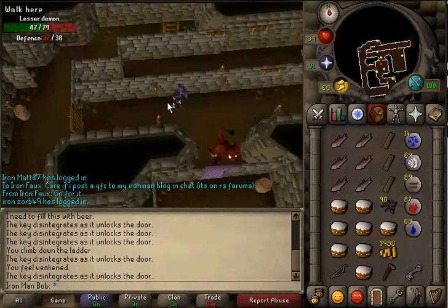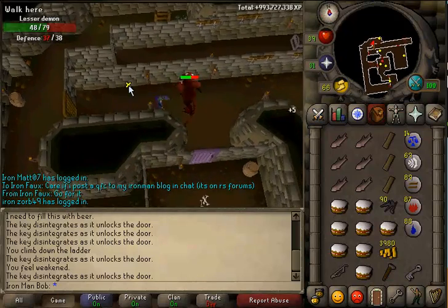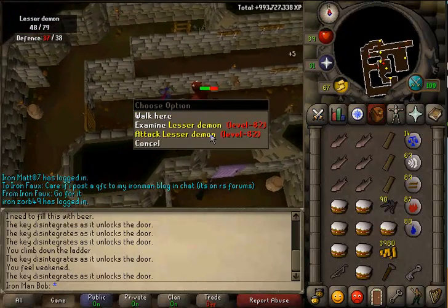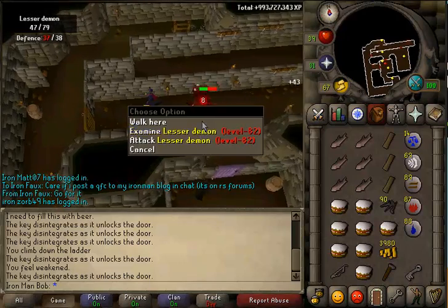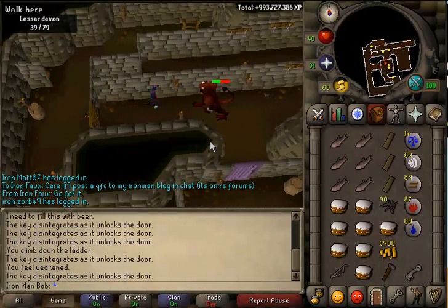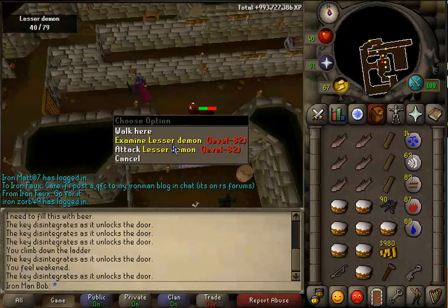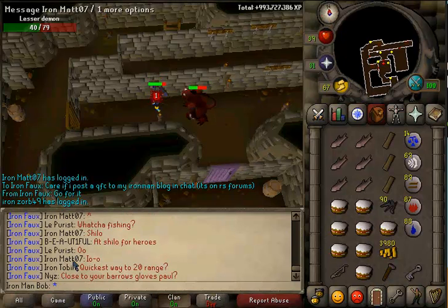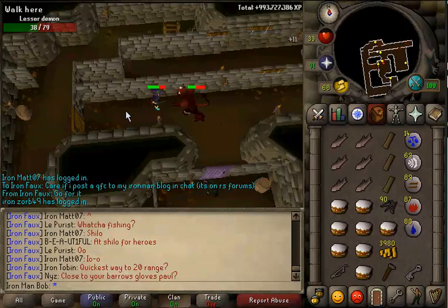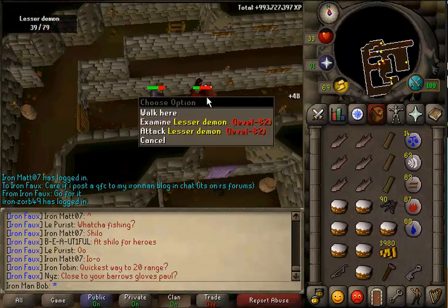Hey guys, welcome to episode 6 of my Iron Man challenge. Today we are doing Dragon Slayer, and right now I'm just flinching the Lesser Demon because I don't think I could tank him. We don't have 43 prayer, so Elvarg is going to be a little bit of a challenge, but I got a few good tips from one of my friends in Ironfo's clan chat, and we're going to go buy some food that heals 16 HP, so that's going to help out a lot.